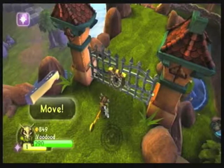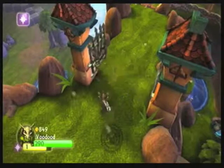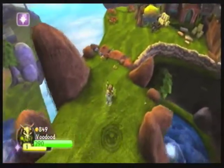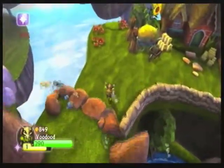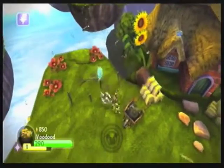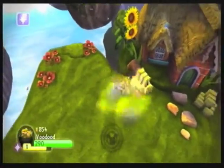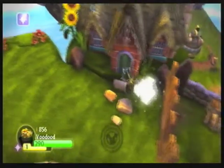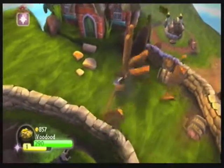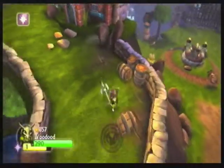Time for another random word: SNICKERS! Okay, maybe this random thing is just a bit too silly. Now, instead of taking the light Skylander bridge that would take us to the hidden treasure since we've already found it, we are going to go the way which was normally intended — through this wall.